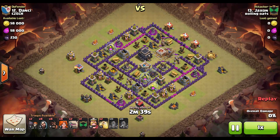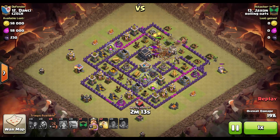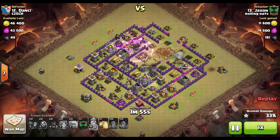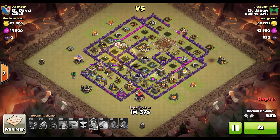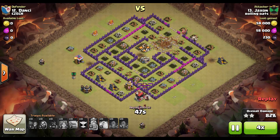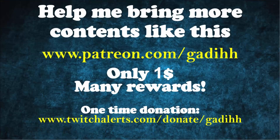The final attack showcases a TH8 attacking a TH9 — no Queen, but it has level one X-Bows, so it's not a joke. Same approach: Golems in, Wizards in, Valks and King in to destroy the core, Heal spell used, and back-end Hogs handle the rest. Make sure you share this video with any TH8 you know and your clanmates. Thanks to my Patreons who support the channel and choose which guides I make — check the description for my Patreon link to help me make more guides faster and help you three-star any base at TH8, 9, 10, or 11.